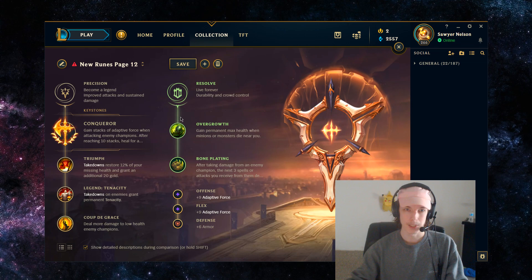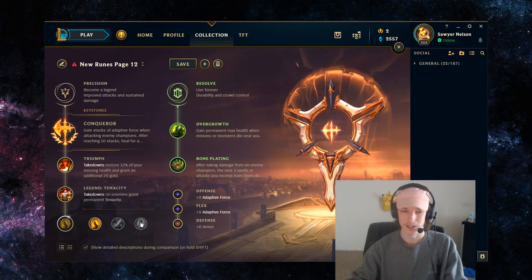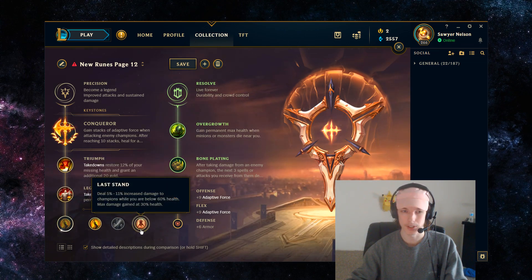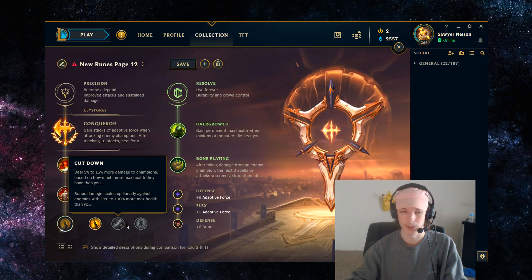So these would be the default runes I'd recommend for Garen top lane. They're pretty basic, and I think that's for the best as he's a pretty basic champion. Really consider the minor rune between Coup de Grace and Last Stand, because both are basically like a minor keystone — they give you so much damage depending on your matchup. But other than that, it's basically all there is to consider with Garen.